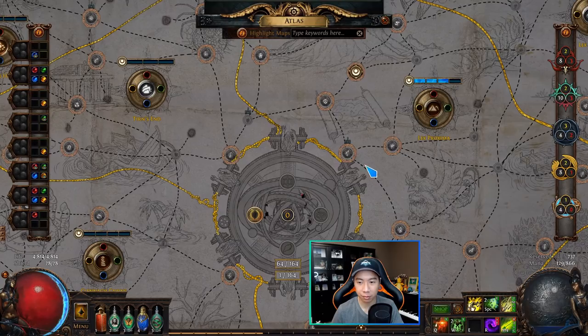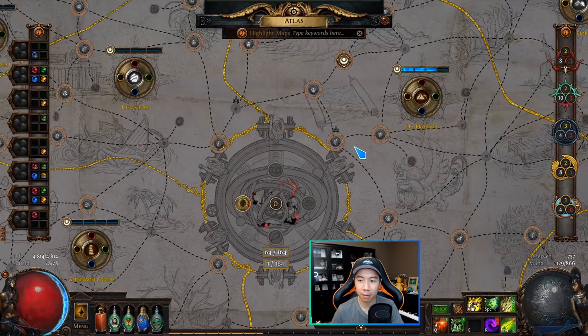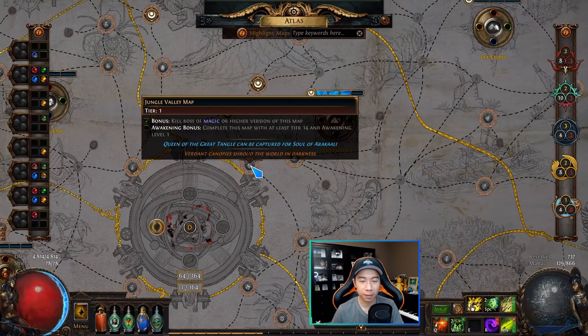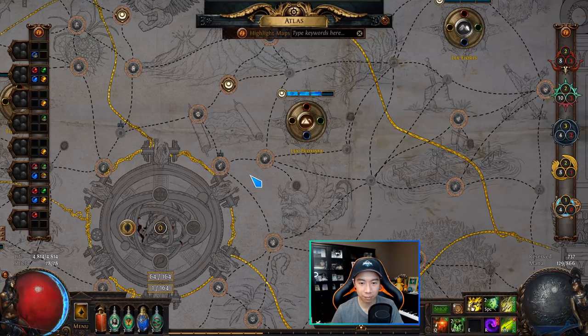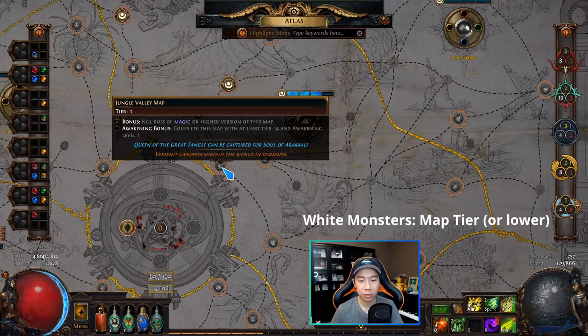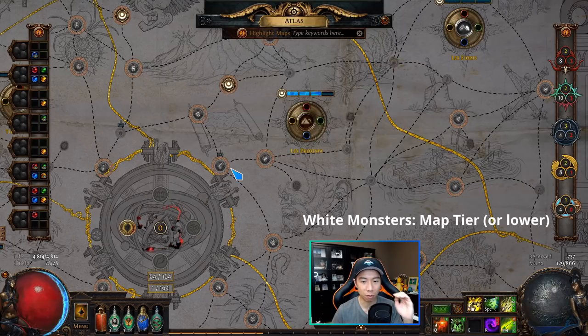To progress through the atlas and start getting other maps, you need to drop them from the maps you're already running. The tier 1 maps come from the campaign, but everything else you'll have to drop from maps by playing on the atlas. To understand how map drops work: white monsters in a map drop maps of the same tier or lower. In a tier 1 map, white monsters can only drop tier 1 maps; in a tier 2 map, they can drop tier 2 or tier 1.